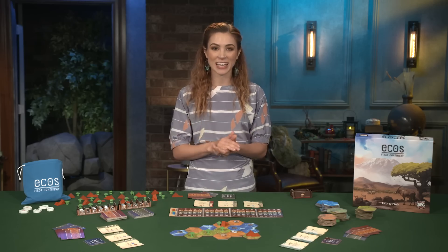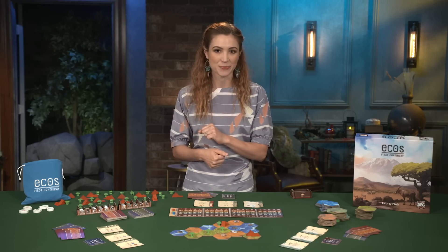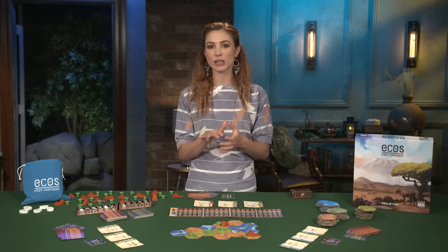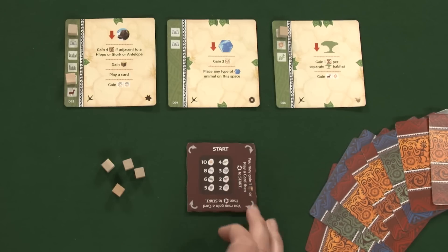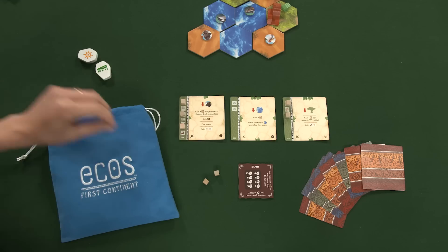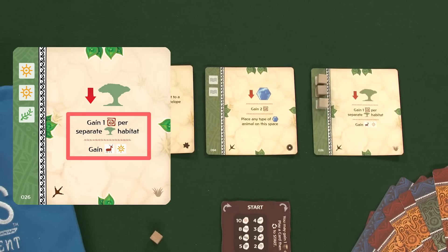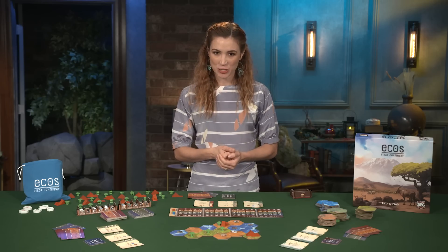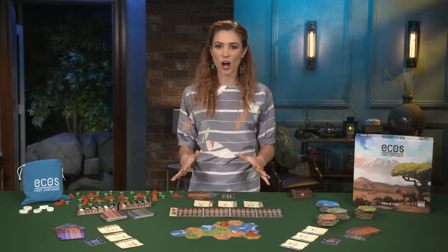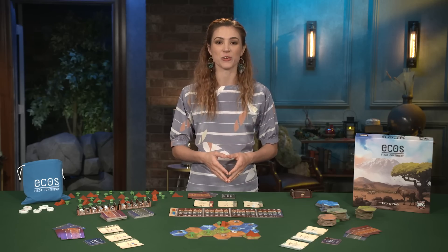If they have no remaining energy cubes, they may replace an already placed cube to another element spot. Optionally, instead of placing a cube, a player may rotate their dial token clockwise 90 degrees. At this point, any cards with all of their energy spots completely covered now resolve their game effects listed in the center. Once all players have either placed an energy cube or rotated their dial token, and after all cards have been resolved, the round starts again with the harbinger drawing a new element.